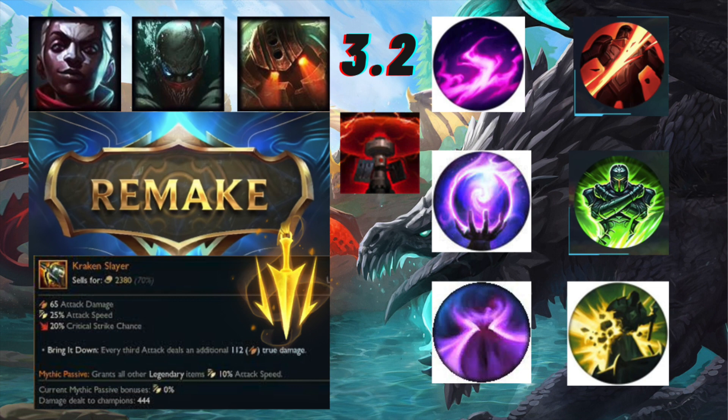If there's no cooldown, Corki could spam his ultimate and gain a shield like no tomorrow. I do believe there should be a five to ten second cooldown, especially for champions who can spam ultimates. The second thing is how big is that shield going to be - because if it's a tiny shield, it's not going to matter.